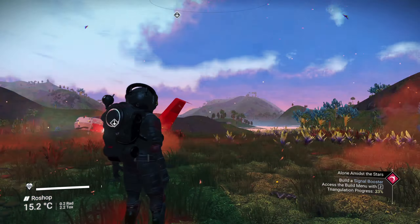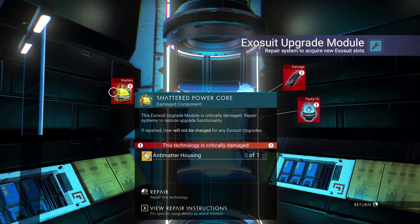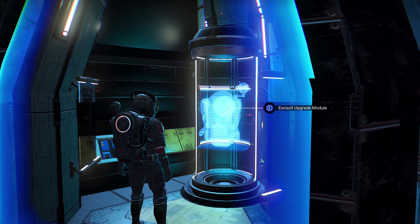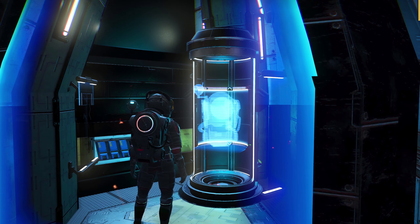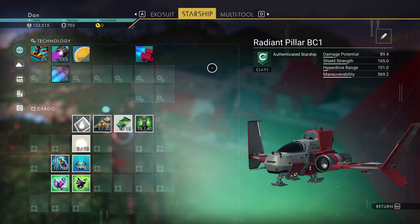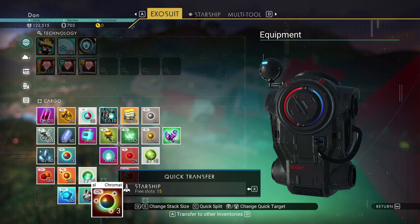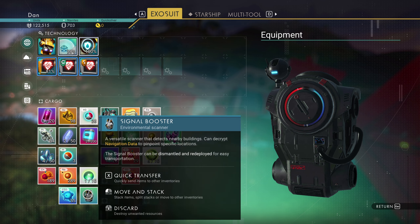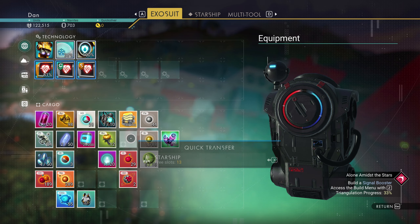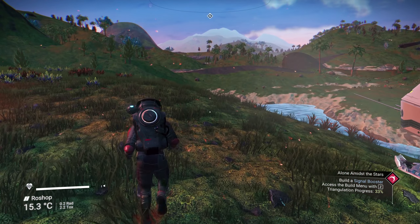How's it going folks, welcome back to No Man's Sky. I want to fix this, so I've got to get a few things sorted out. We need the antimatter housing, sodium nitrate, carbon nanotubes. I think I'll make carbon nanotubes — I need more carbon. Okay, let's get started. While I have space in this, maybe I'll just transfer some things over.